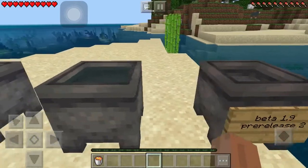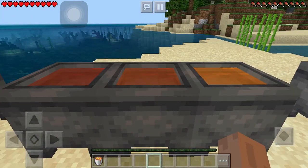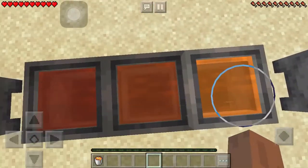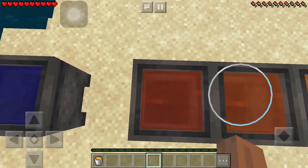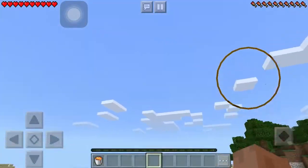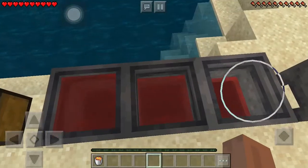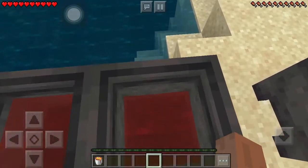It can be filled with water or lava, and you can also dye the water — as you can see here I have orange and red. It can be filled with potions, and you can see the potion effects above it. It has three stages of liquid: stage one, stage two, stage three.